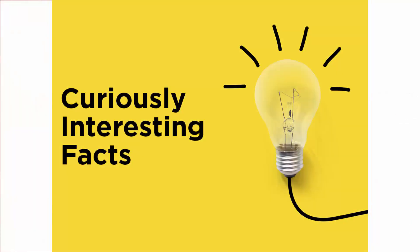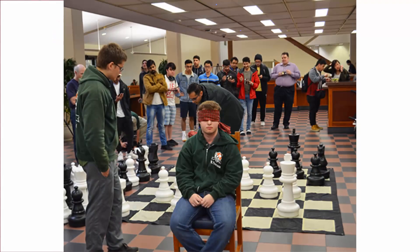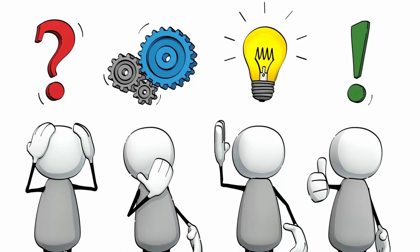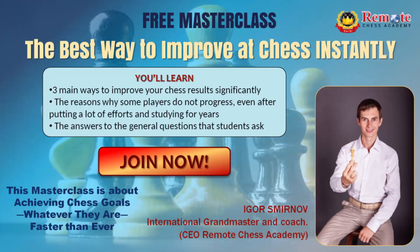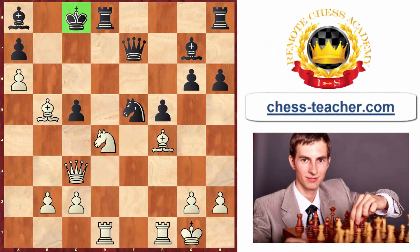It may seem like these are just genius players who can play 10 games simultaneously without looking at the board and still find great moves, but they're human beings just like us. The key is they know the right way of thinking so they can find the right moves even under intense pressure. If you want to learn how to do that yourself, click the link to attend the free masterclass on the best way to improve at chess instantly. Now continuing with the game — white plays rook to e1.